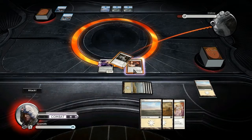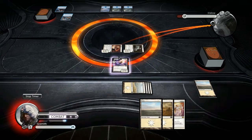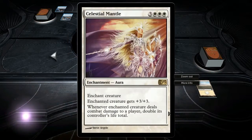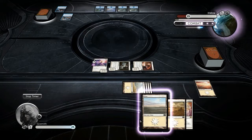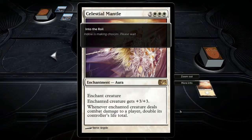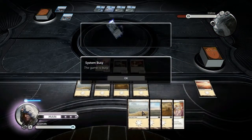Attack is generally damage I do to him. I'm trying to get the Celestial Mantle onto that flyer next turn because I get plus three, plus three, and every time I deal damage to a player I double my life — literally double it. It's an insane card. I need seven mana to get it out, and I've only got four — you can only place one land per turn.